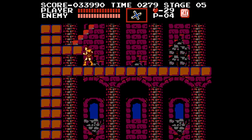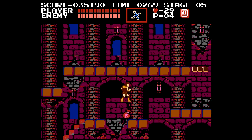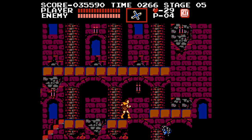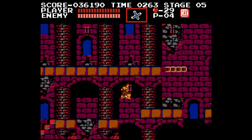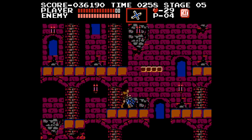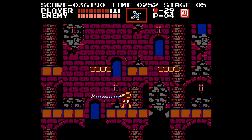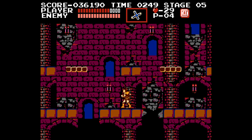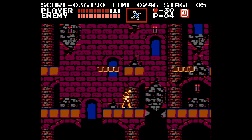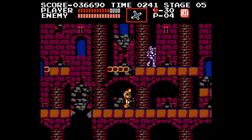Let's continue forward through stage five, picking up green hearts as we go. Just keep hitting the Medusa Heads and jumping across. I finally get hit by a Medusa Head — that was way too close. But they've stopped spawning, so we'll take this opportunity to grab that heart. There's meat very close to where I am, so I'm not too concerned. Should have used the boomerang more against the Medusa Heads.